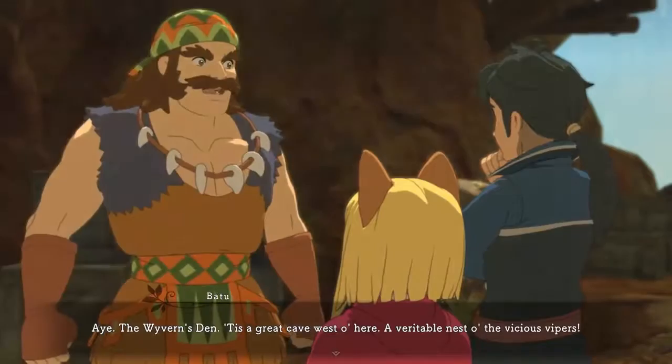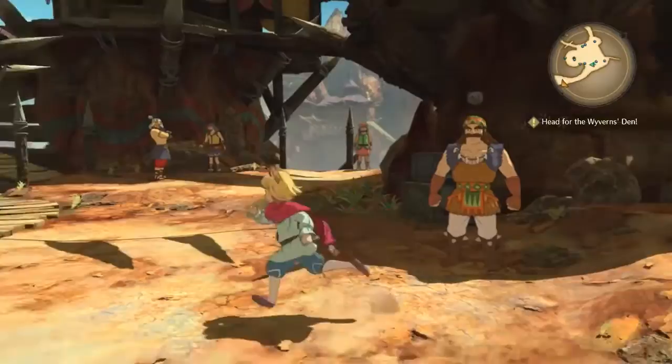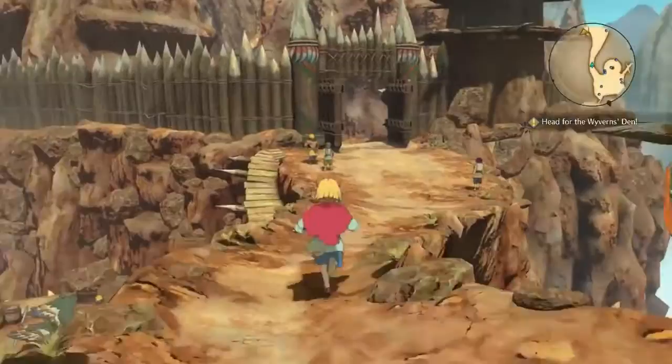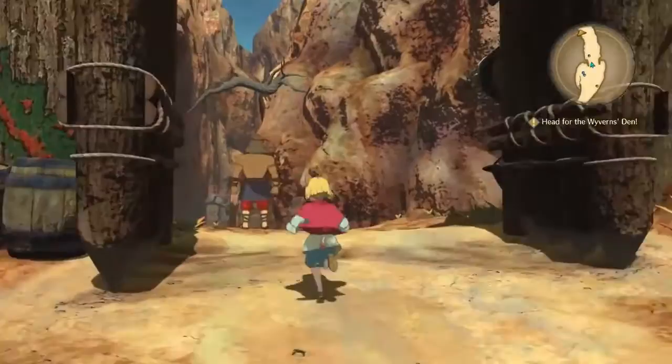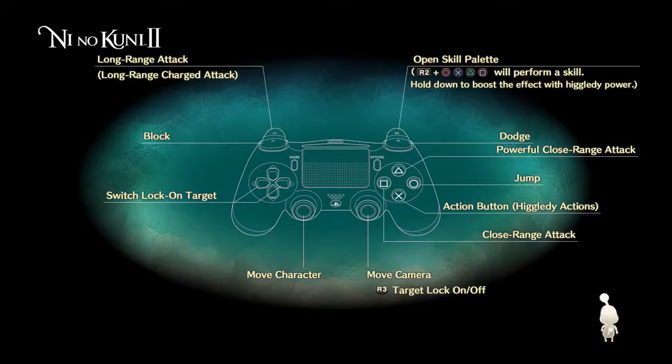In the story at this point, Roland and Evan have met the Sky Pirates, and Batu, who's the head of the Sky Pirates, is letting them know about his adopted daughter Tawny, who has been recently abducted by a group of wyverns. Evan and Roland decide that this is unacceptable and they're going to go and save her. That's our mission at hand right now.